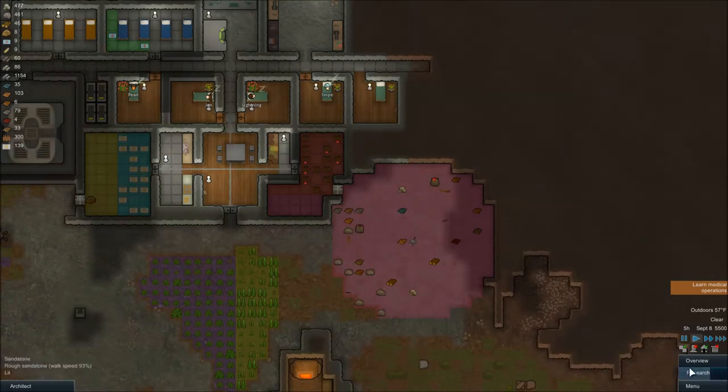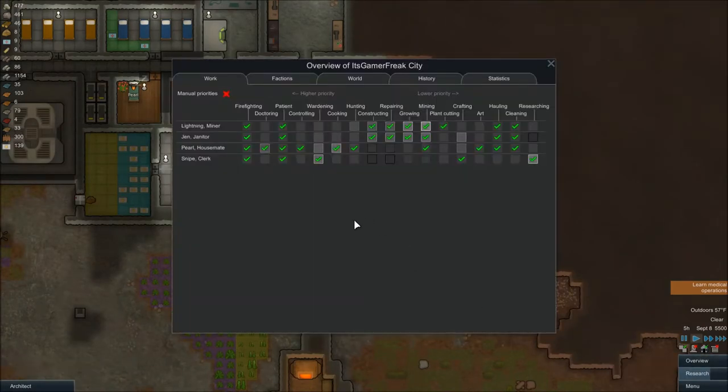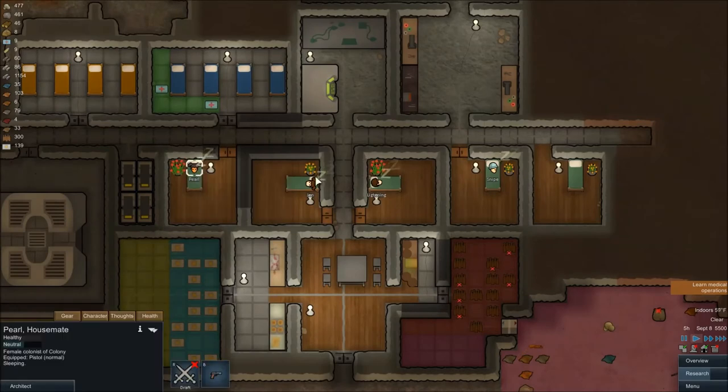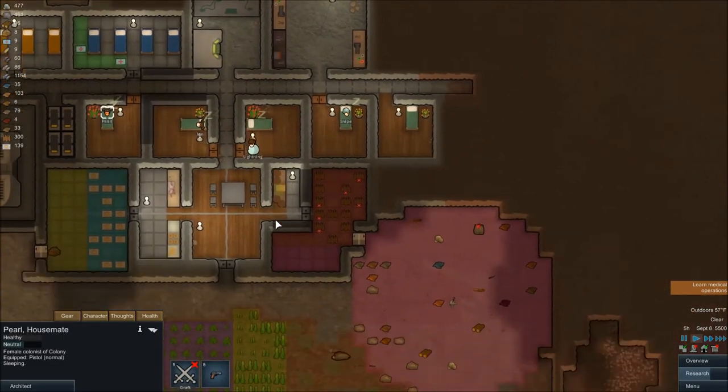So to hunt, the first thing you're going to want to do is go to the overview tab and make sure that at least one of your colonists has hunting selected. You also need to make sure that the colonist you have selected has a weapon — not a melee weapon, but a ranged weapon. So Pearl is our hunter.